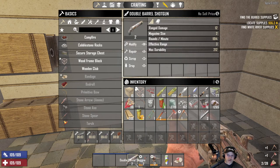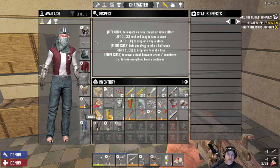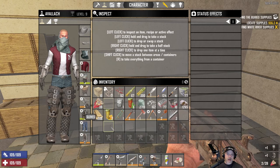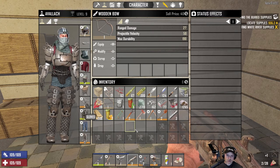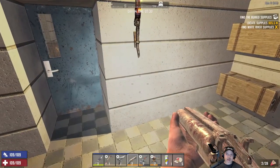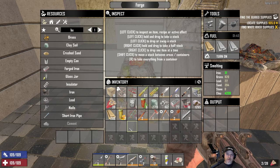Our number one objective for this episode is to figure out what we're going to do with Horde Night, because it is now day 7. Let's pull all of this stuff out of here. Sounds like we've got some wandering horde coming through. We've got to figure out where we're going to do Horde Night — that's our number one objective. It's going to have to be another POI, because I just don't have anything ready yet. My original plan in the last episode was that we were going to fix up the power station and do day 14 there, but I looked at it and decided it was not in good enough shape. So we're kind of back to square one figuring out where we're actually going to go.